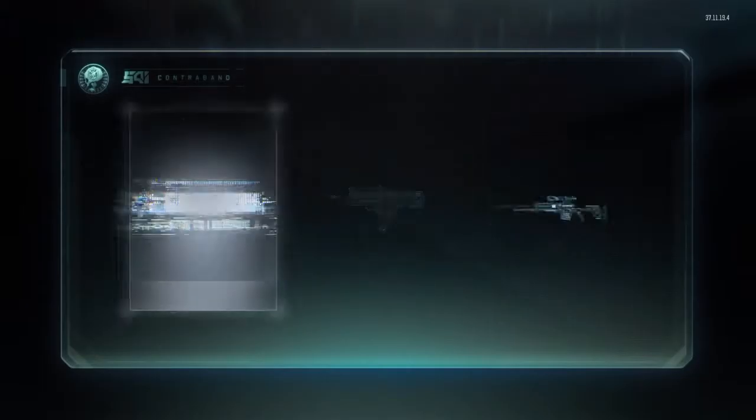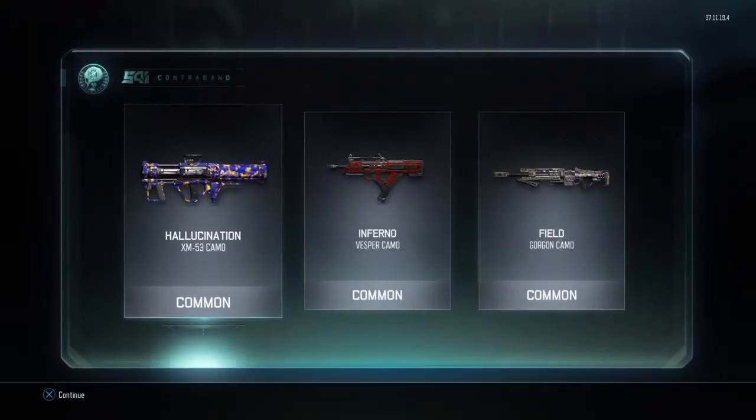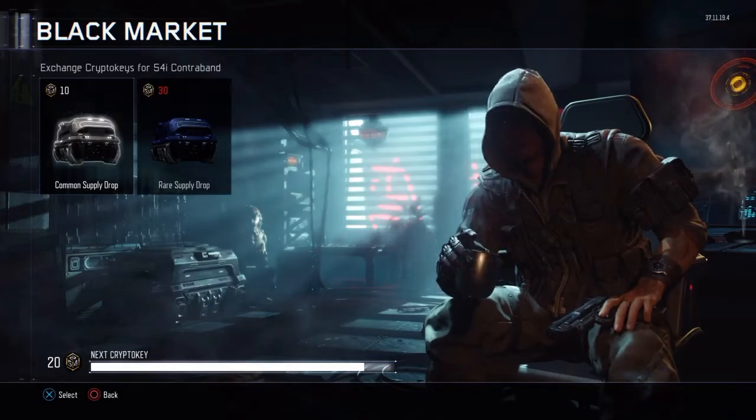I like these supply drops better than Advanced Warfare's. I got the same stuff as the last one - the inferno for the Investar, the hallucination for the same gun, and field for the Gorgon. Oh yeah, that's the name - Gorgon.